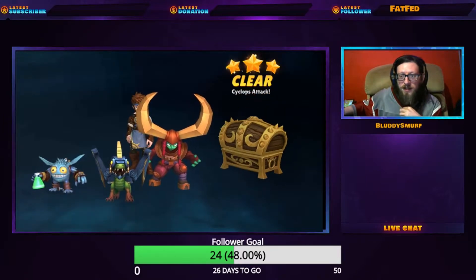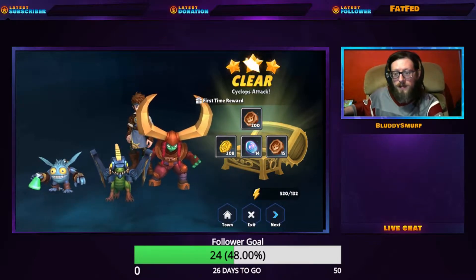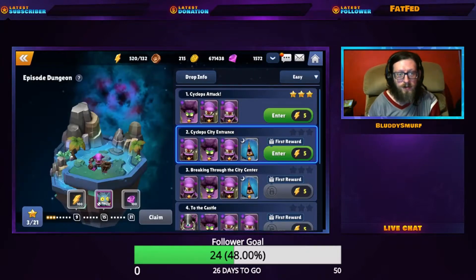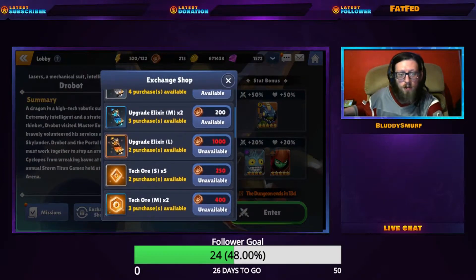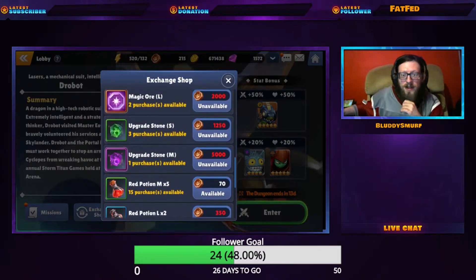For the first-time clear we get 200 tokens. This dungeon will be available until the 6th of June, and the event shop or exchange shop will be open until the 13th. The most important things you're going to want to get here are the two skill-up stones — you can get a total of three of the greens and one of the purples.